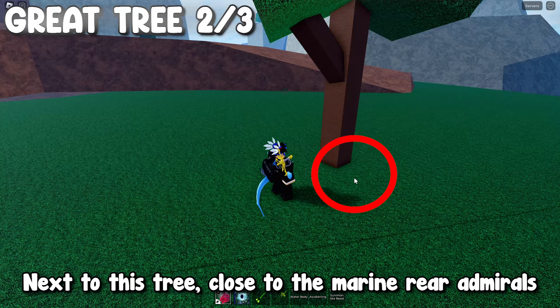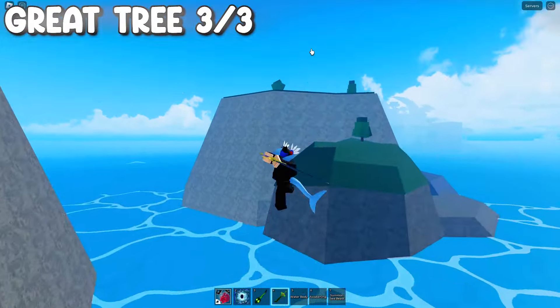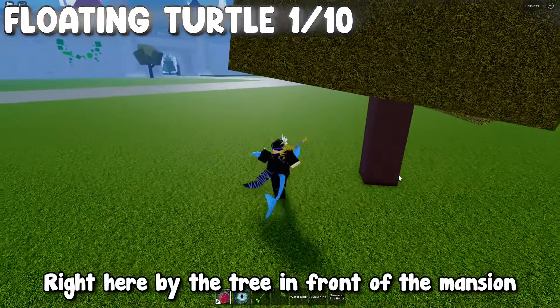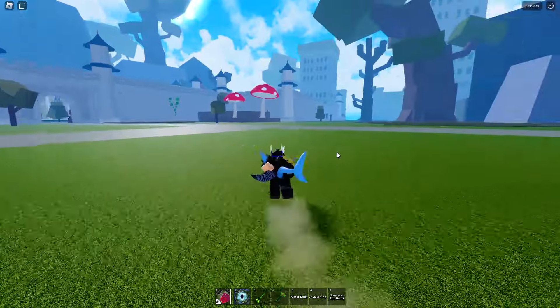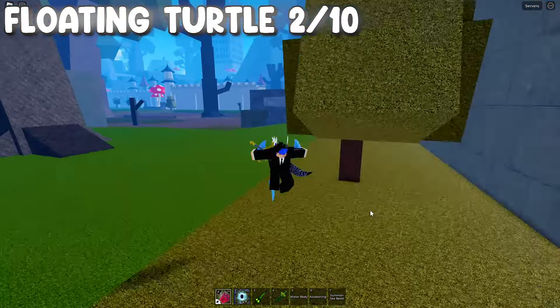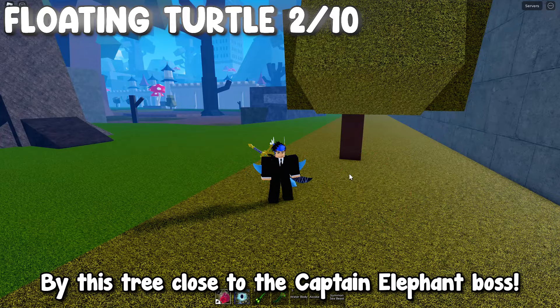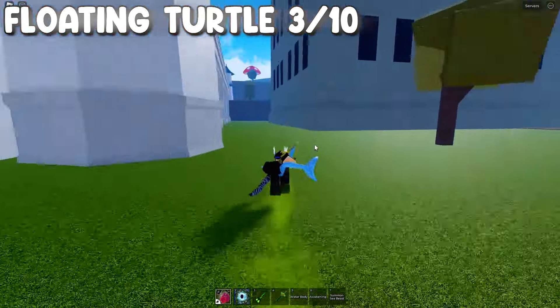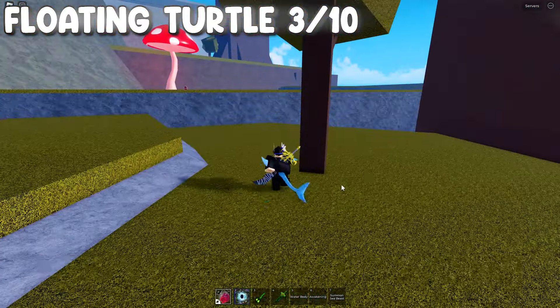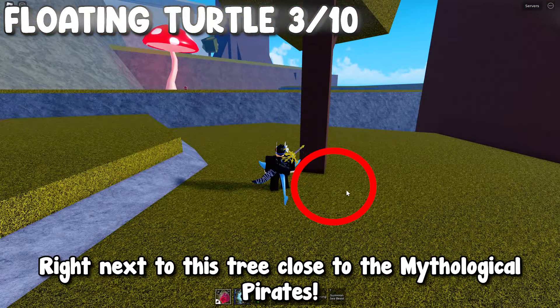Next to this tree close to the marine rear admirals. Right here by this tree on the mountain facing Hydra Island. Right here by the tree in front of the mansion. By this tree close to the captain elephant boss. Right next to this tree close to the mythological pirates.